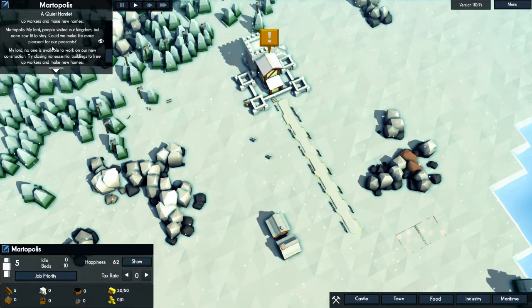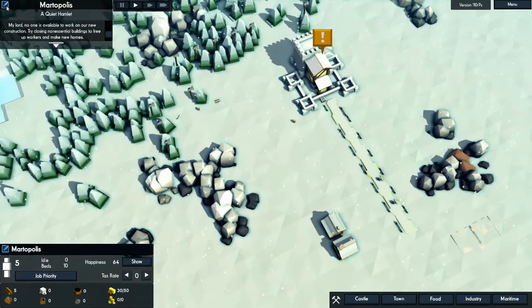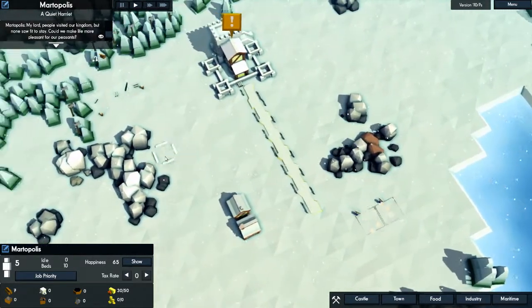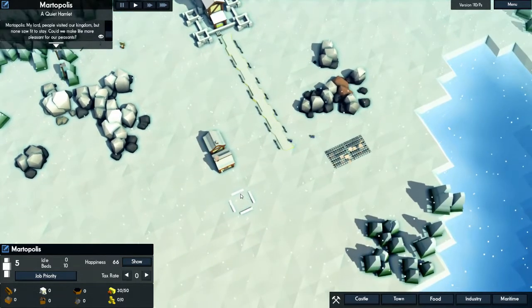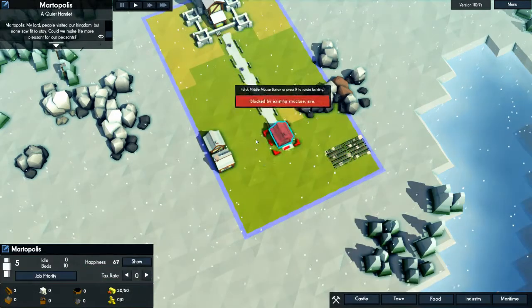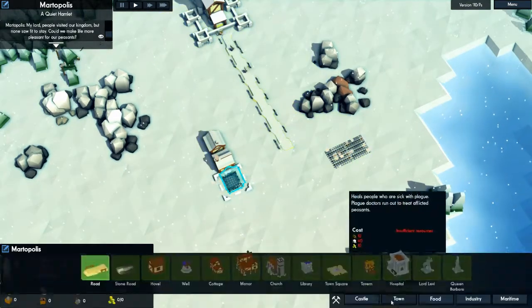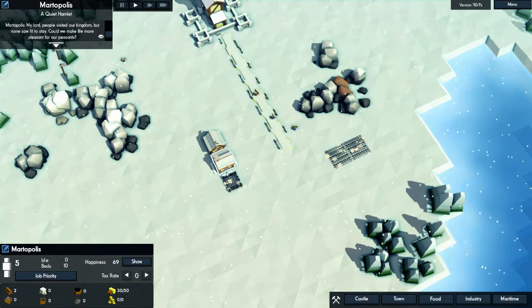It says: 'No one is available to work on new construction. Try closing essential buildings to free up workers and make new homes.' It is winter time, and the seasons go by really quick in this game. We can do the wood walls, hovels still — let's do a couple more as soon as we get more wood. Because they're building the farms now, so that's a good sign.